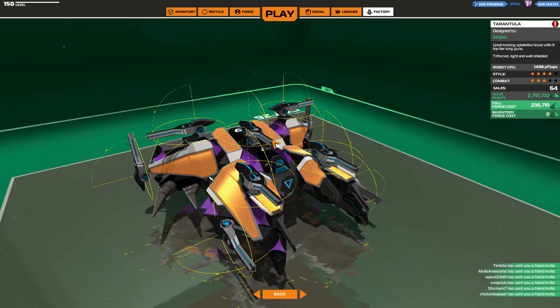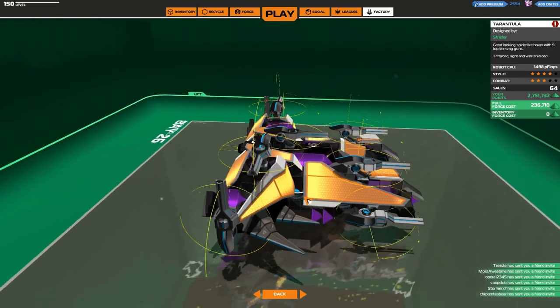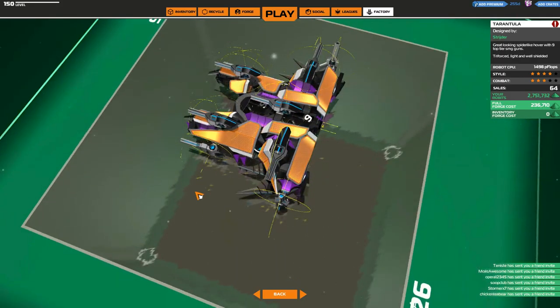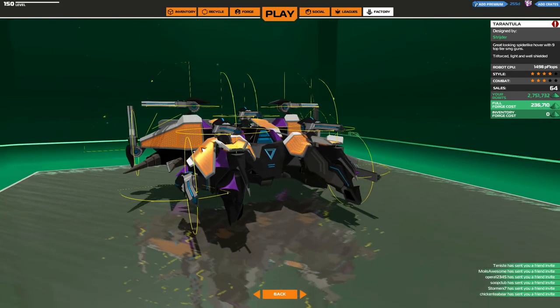In today's episode we are having a look at Tarantula — a great looking spider-like hover with 9 top tier SMG guns, triforced light and well shielded. The first thing that comes to mind upon seeing this robot is wow, this thing looks absolutely fantastic. A lot of cosmetics have gone into this and a lot of thought for general placement. It looks really, really nice.